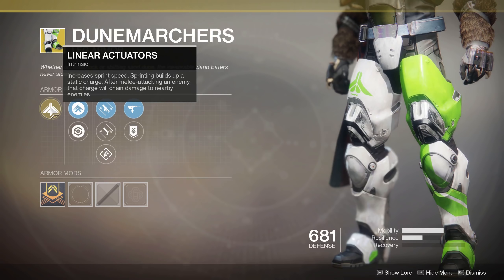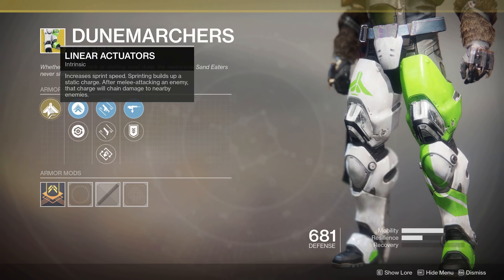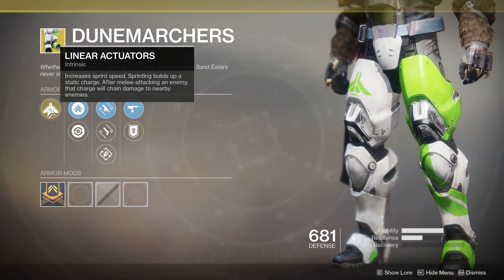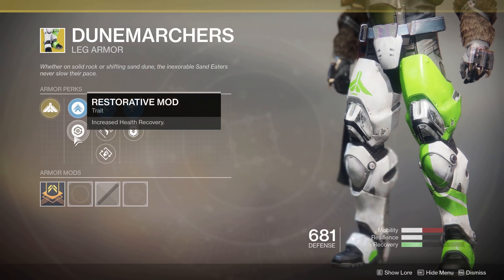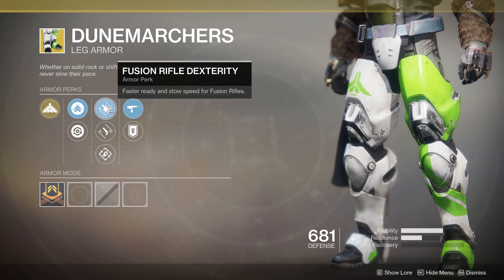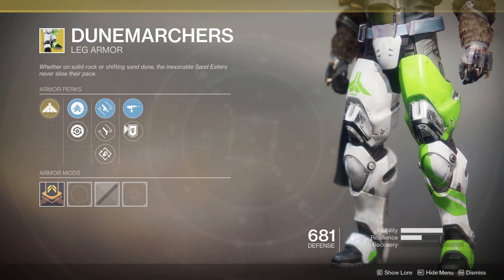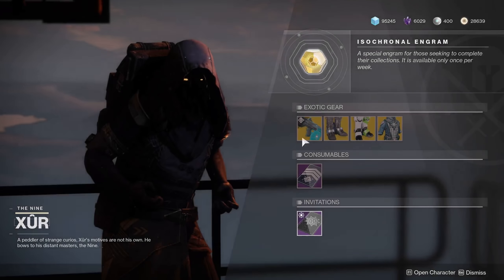We've got the Dune Marchers — Linear Actuators: increases sprint speed, one of the rare things that makes you run faster. Sprinting builds up a static charge, and after melee attacking an enemy that charge will chain to nearby enemies. In theory it sounds cool but it doesn't seem to be amazing. Some people say there are good uses if you run into a group and melee — the chain effect can be nice. It depends on PvE or PvP. Restorative mod versus mobility — probably mobility since you're going for speed. These are boots so the mod rolls are the same: fusion rifle, hand cannon outreach, scout rifle, special ammo finder. Interesting concept in theory.